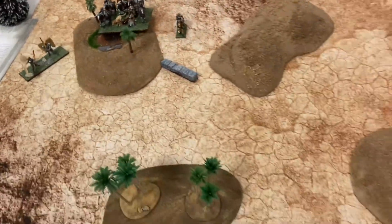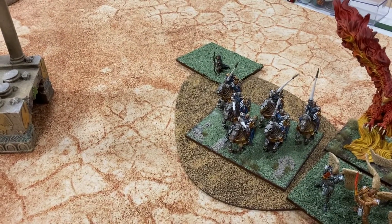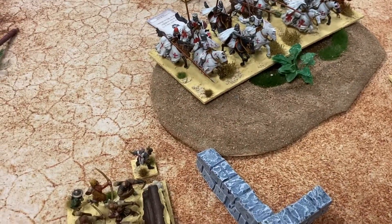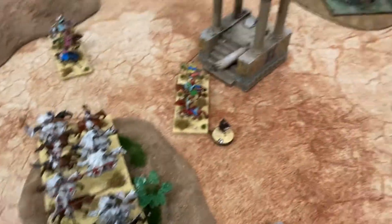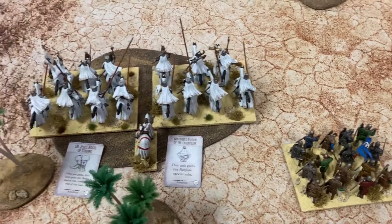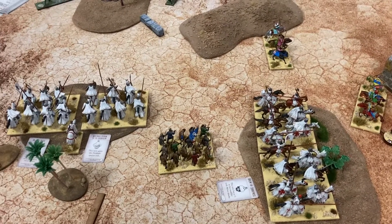Moving to Brother Mark turn one. These pulled back slightly because of Judas. The archers shot the paladins, doing a couple of wounds on them. The light cavalry moved and got healed one wound by the chaplain. The horde of paladins moved to face that direction. The light cavalry came over this direction as well. The two units of abyssal moved forward, as did the paladin and the swordsmen.